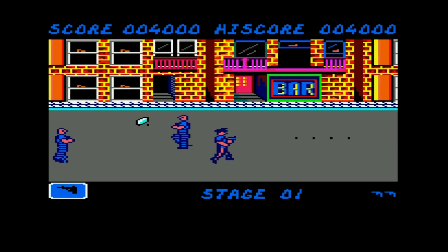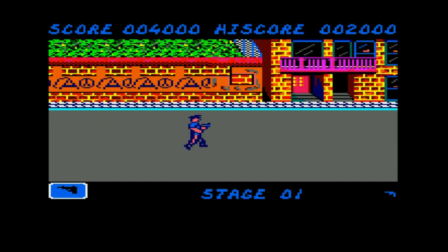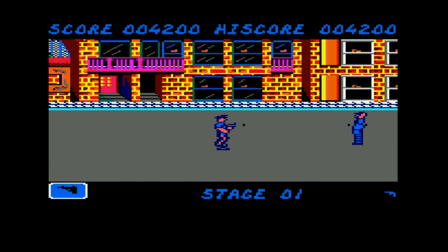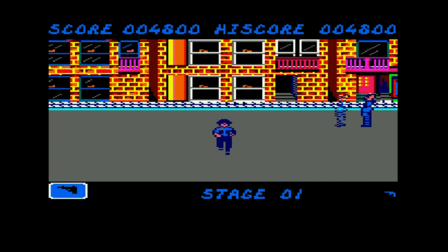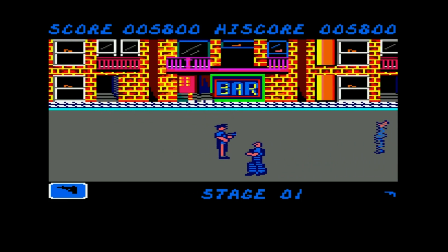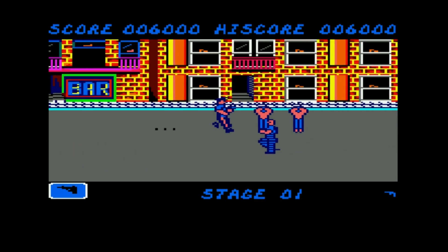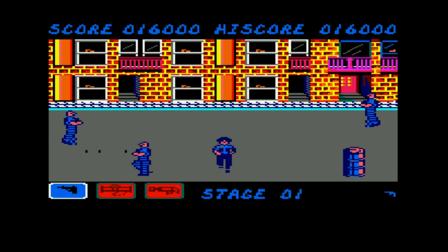The benefits in colour are that the background is actually kind of nice — the brickwork on the buildings is actually kind of cute. Pink balconies — not sure about the pink balconies, that's a bit of an odd colour choice — but it is all very colourful and there's lots going on in the background. The sprites are very dull, all very the same colour. Animation is not brilliant. Mr. Policeman here with his legs — that's about it. The convicts seem to shuffle along in a bit of a blurry mess, and there are some hostages there.